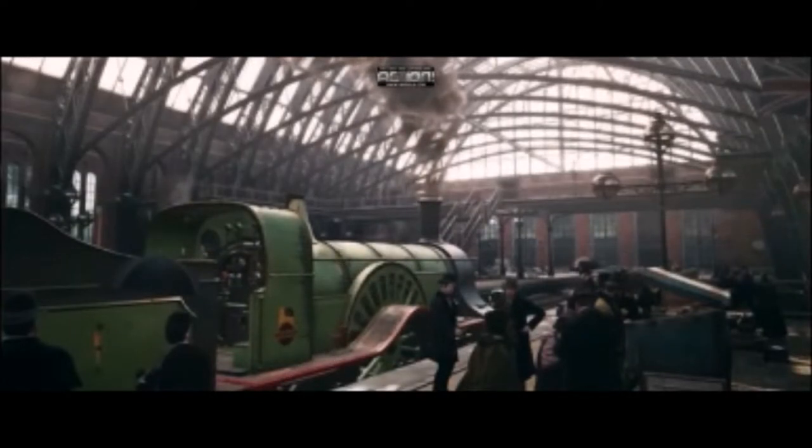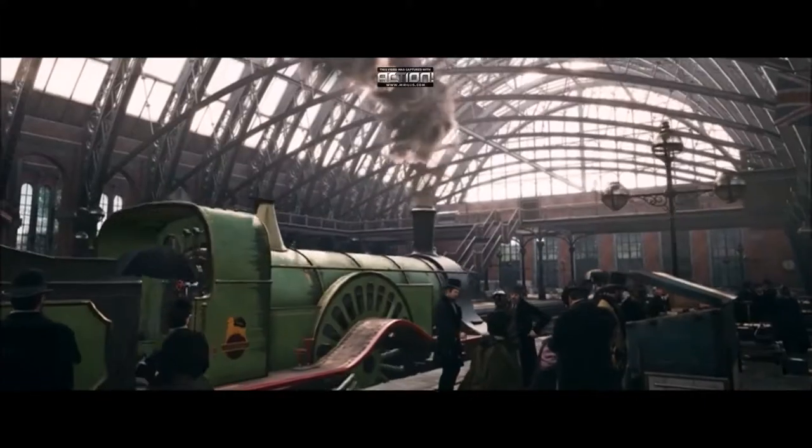At 20 seconds, we see a new means of transportation for Assassin's Creed Syndicate: you can now ride trains. This is probably some indication of how big the map will be, and will most likely work like Watch Dogs did — as a quick way to escape your pursuers.